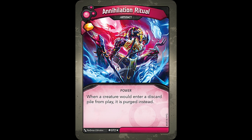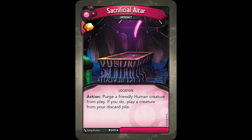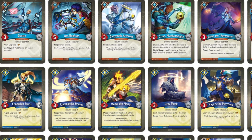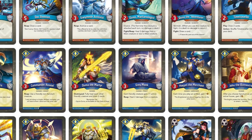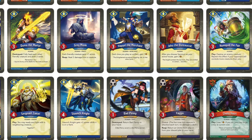We also have Annihilation Ritual, which can be game warping. It reads: when a creature would enter a discard pile from play, it is purged instead. The last purging Coda Dis card is kind of a funny one, Sacrificial Altar. This is one of the first examples of something that lets you purge your own cards for some sort of benefit — in this case, getting to play a creature from your discard pile. This card is known for appearing in decks that don't have any human creatures in them, making it totally useless, and even in decks where there are humans, it's still not that potent of a card.